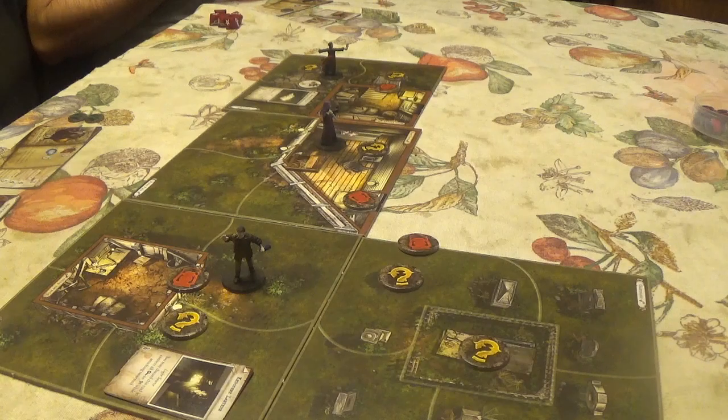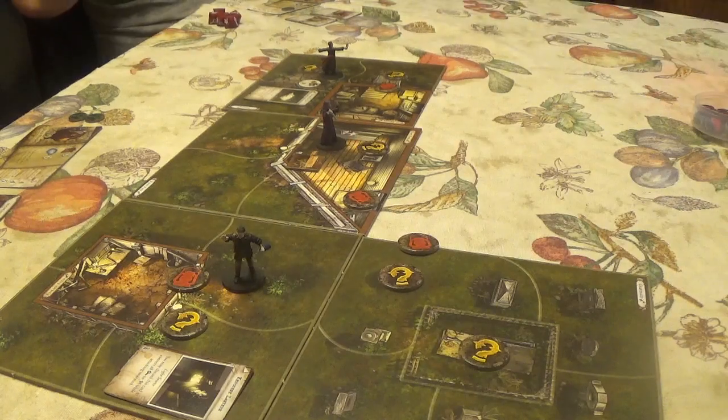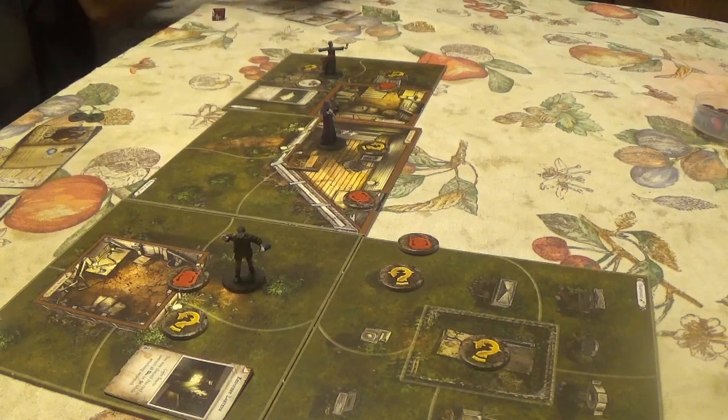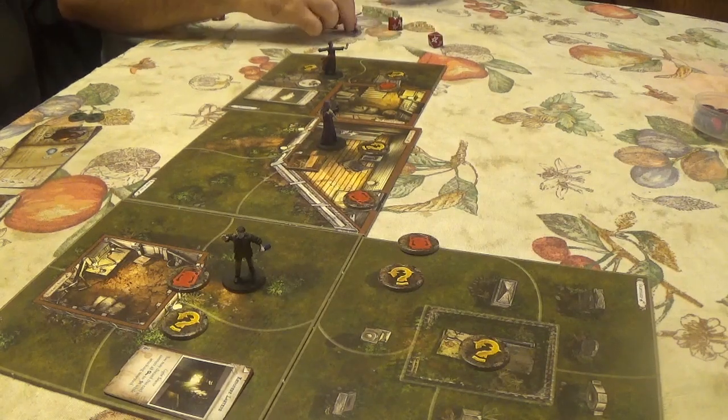The first mythos phase: low moans carry over the night wind — no immediate effect. Back to the investigators' turn. Jeffrey goes and searches the shiny thing in the bush. It requires an Influence check. He rolls, calls two successes, and it looks like a squirrel was guarding it.